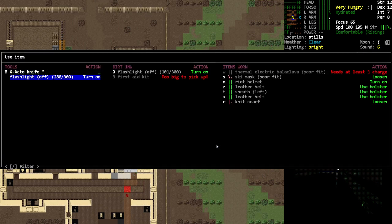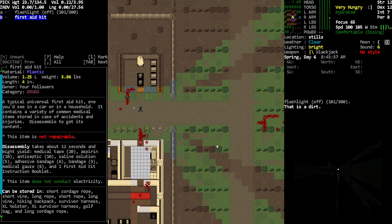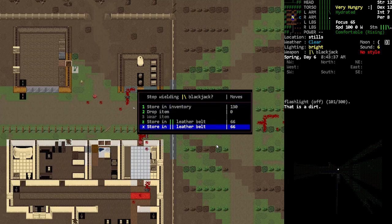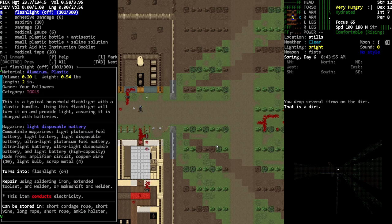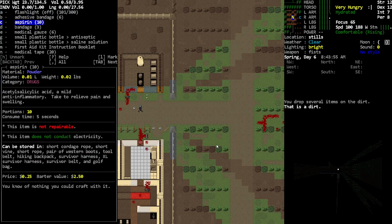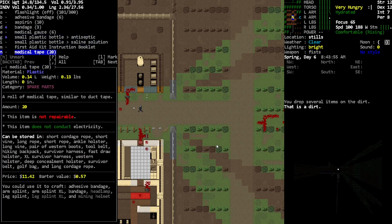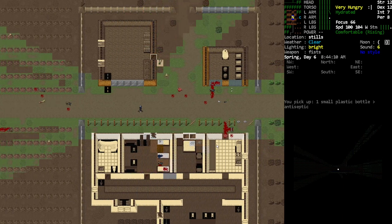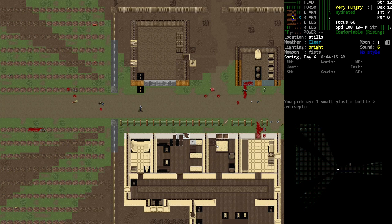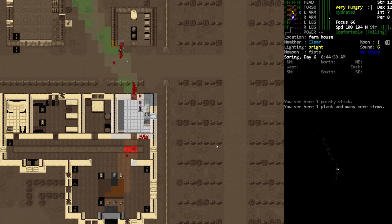There's the first aid kit — can I just open that up? Let's go ahead and do that, and then we'll make sure that we're carrying proper bandages and antiseptic. I don't know, that might be kind of useful, but I think we're okay. We are very hungry though — should we eat? Let's see what's in the house. Wasn't there like a peach or something?